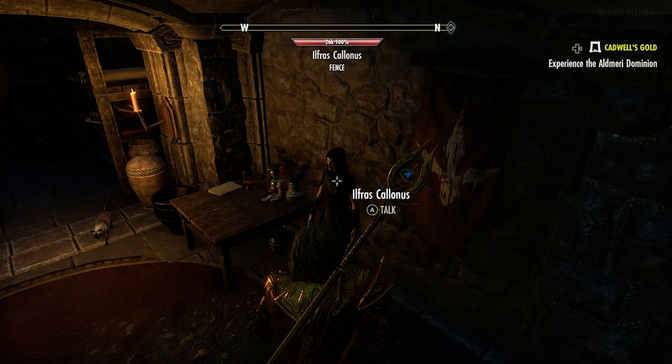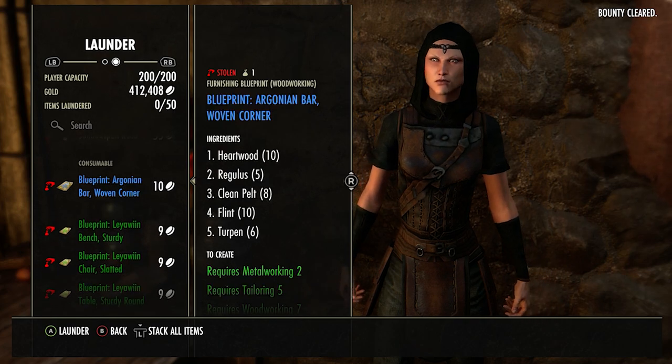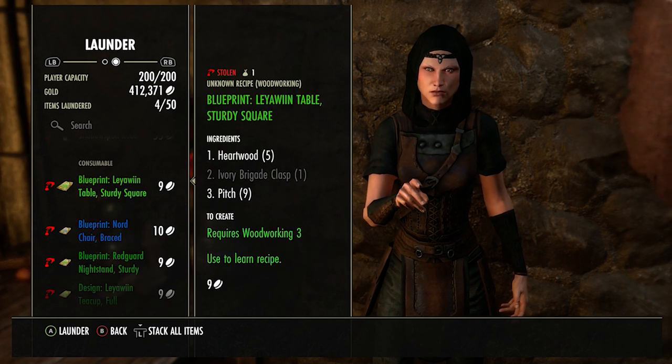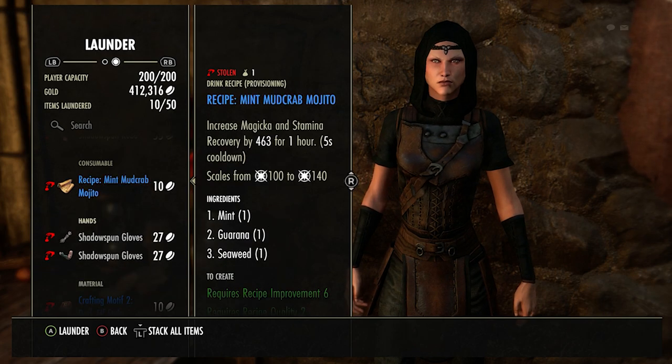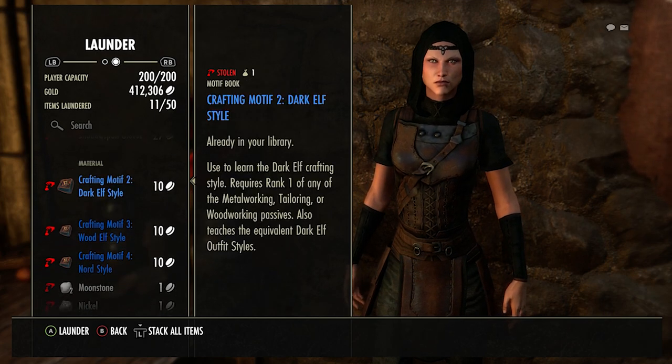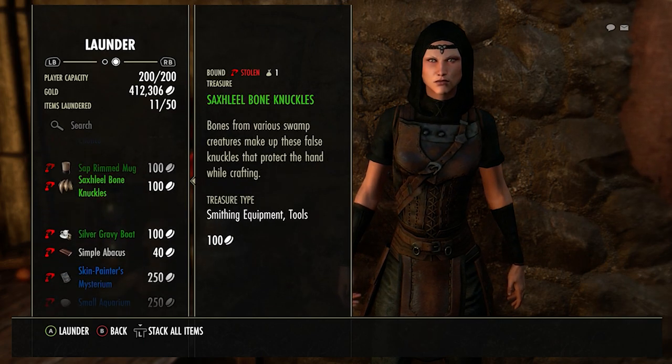Whenever you reach the fence, a really important thing is that you want to go to the store and make sure you launder anything you want to keep. If you sell it you cannot buy it back - I've done this a couple of times and it's very upsetting. So make sure you launder things you want to keep, and you can sell stuff like the treasure just for the coins.